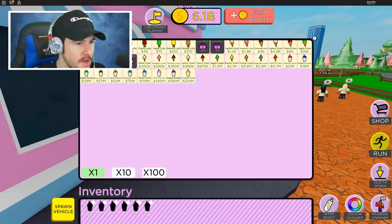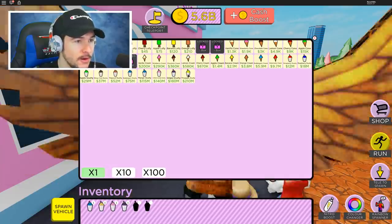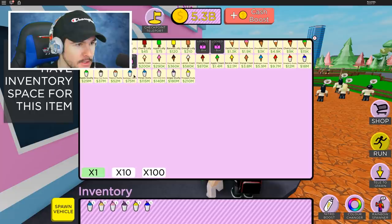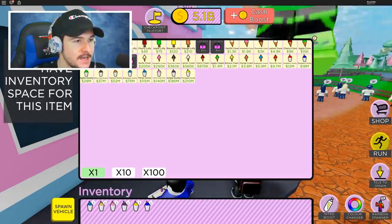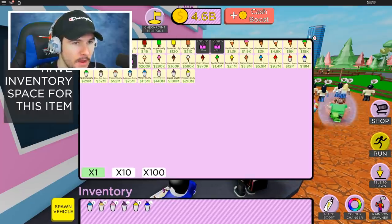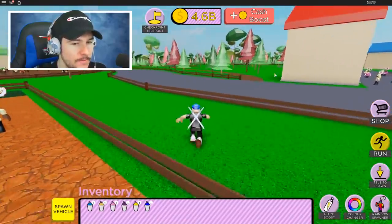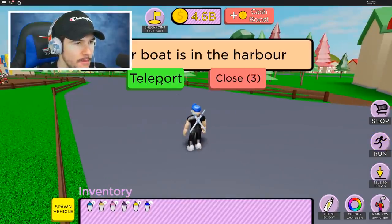I'm going to be the best dang ice cream boat man you've ever seen. We can get slushies now — that's amazing. Bubblegum slushie, mango slushie — look at all these slushies! I got the most expensive slushie. I'm about to make people so happy on that boat island. Let me stock up on these. Got a bunch of slushies — now we go all the way to that other area. I don't think I can drive my boat right here. Your boat is in the harbor — teleport.